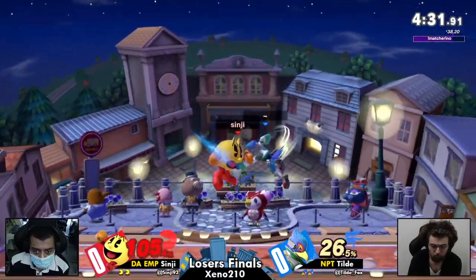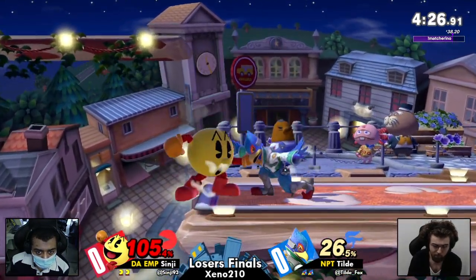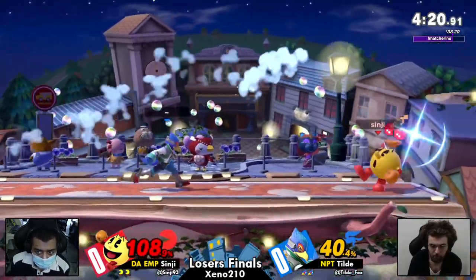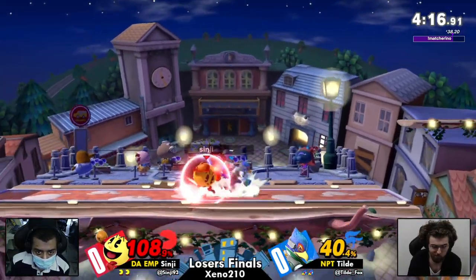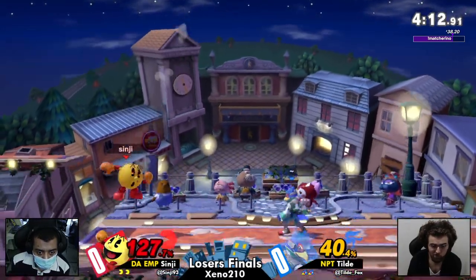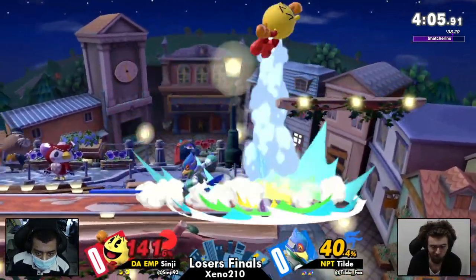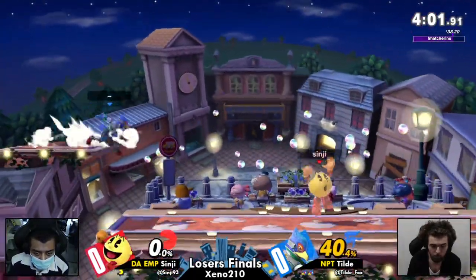Nice little confirm — we've got fodder Nair into that grab. Once again, back offstage in the corner. Missed reaction there from Tilde on the neutral getup — doesn't catch the jump to Sinji. Huge fair landing hitbox comes out, ends up catching Sinji's dropping shield. Looking for a conversion, ends up getting the up air. I'm liking this vertical chasing as well with the reflector — keeps any hydrants out of play, potentially catches Pac-Man disjointed. Huge dare and Tilde, the hit confirms. Recognized the dare hit, immediately goes for the back air.